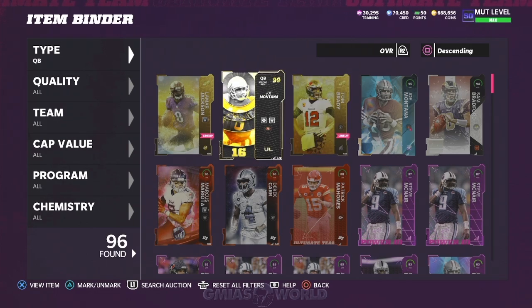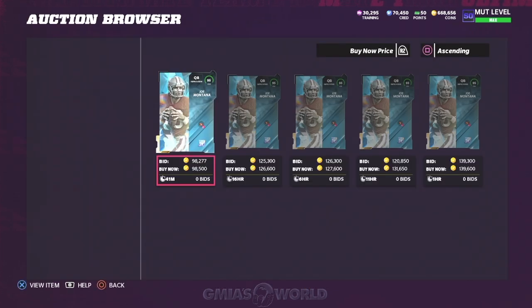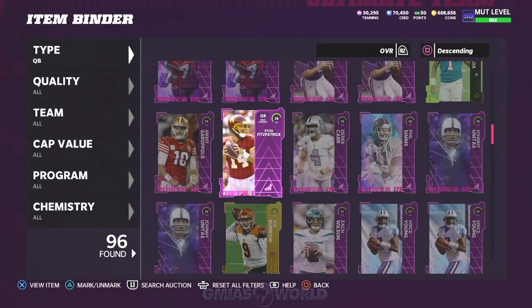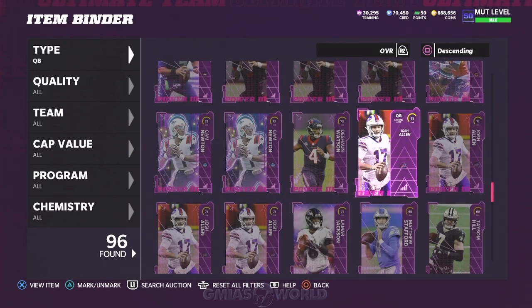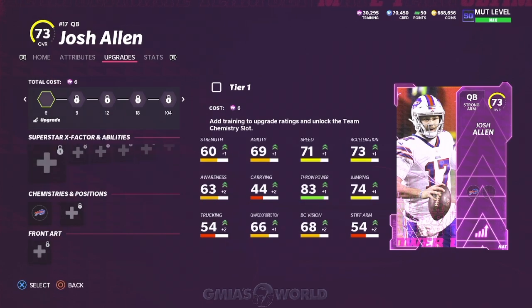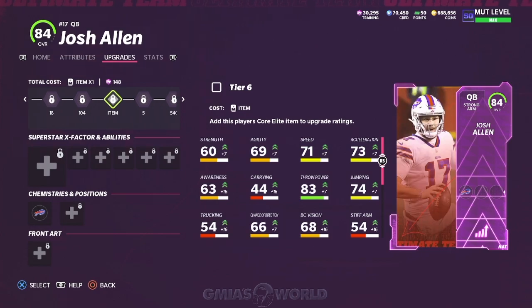Patrick Mahomes has been done dirty since Madden 20 — he's just been a trash can player since then, so I wouldn't go that route. Josh Allen is probably an 86 or 87 at launch, and if you power him up you're looking at 88 speed and 90 throw power. Josh Allen is not a slow quarterback. I don't see a scenario where they take too much away from what he already is since he's actually gotten better. Realistically, based on the rankings, he should be a quarterback you're looking at.